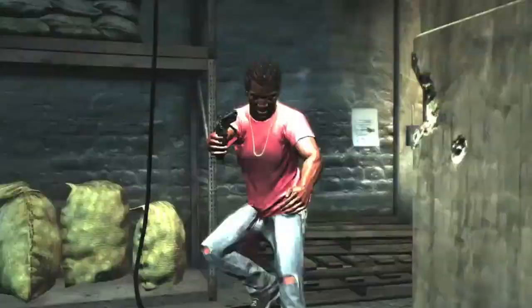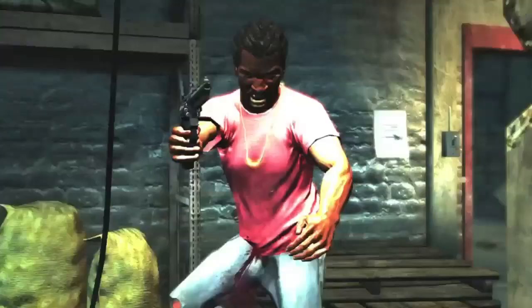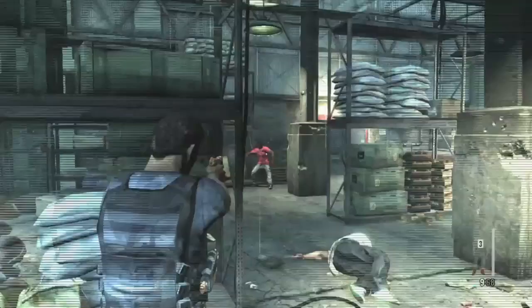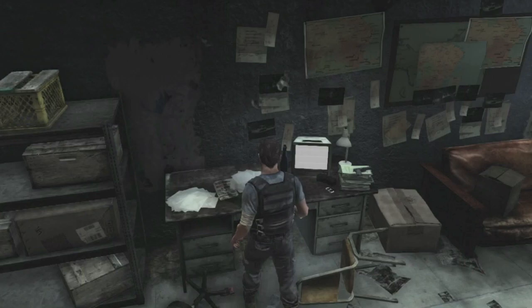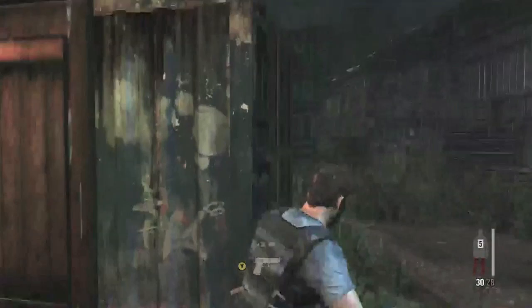Next thing we're gonna do is kill this dude in a pink shirt. And now we're gonna go back into this room and pick up some pain pills and look at the ransom note here. Right after we kill these dudes in the shipping container, we want to kill nobody. We're gonna jump up here and find our first golden gun piece.